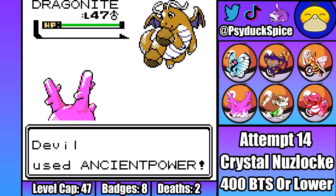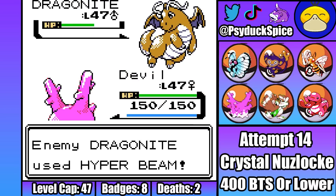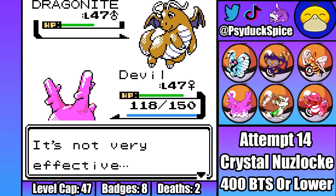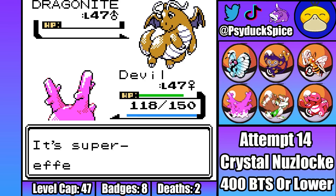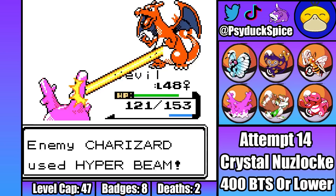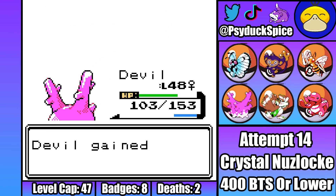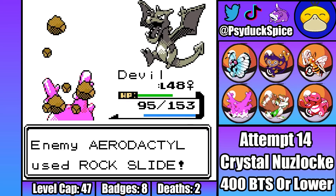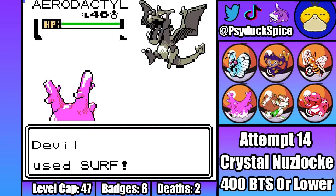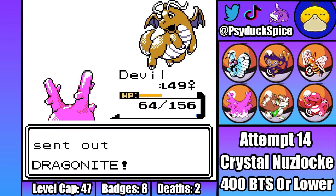I immediately send in Dethil who is able to land a strong Ancient Power while Dragonite has to recharge thanks to Hyper Beam. Dragonite on the next turn lands another Hyper Beam, but thanks to Dethil resisting and Defense EVs, Dethil tanks the move easily and gets off a second Ancient Power, narrowly missing the KO. However, Dragonite has to recharge again on the next turn, so a third Ancient Power is easily able to KO. Third for Lance is Charizard, which is a strange choice as Charizard can only do minimal damage with a Hyper Beam before being one shot with a four times effective Ancient Power. Lance then sends out Aerodactyl who immediately lands a really strong Rock Slide that gets the flinch. Luckily a berry heals back some of the damage, so after landing a second scary Rock Slide, Aerodactyl goes down to a single Surf. I am enjoying how hard Lance's team is bodied by Corsola of all things.